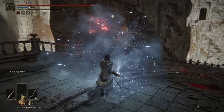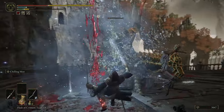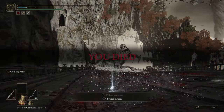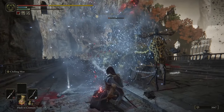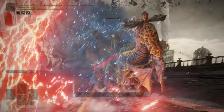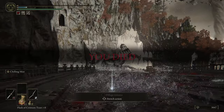Before Maliketh, I wanted to get rid of the tree sentinel outside. Everything was going fine — not a single hit taken until the very end. I did mess up my roll on the first attack, but as I went to roll the follow-up hit, an effect played at the exact same time. It wanted to remove my HUD. Since the effect opens a menu, I wasn't able to roll, resulting in my death. At least I took him down with me.